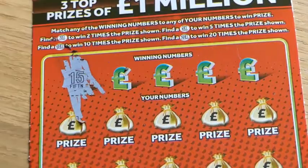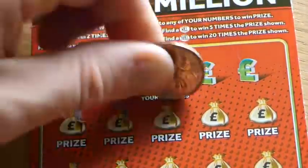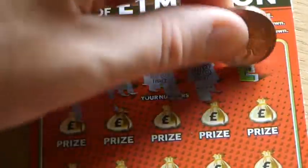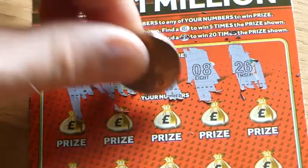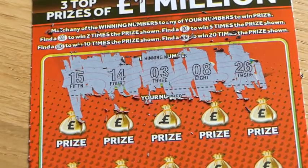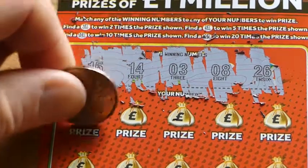Here are the numbers we need to get: 15, 14, 3, 8, and 26. I'll give it a wee bit of a rub. All right, you can see it a bit better now. So the next fourth line — what's the number?